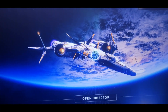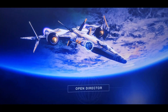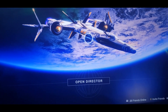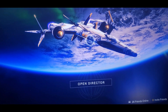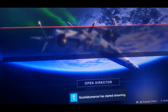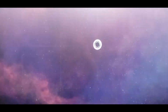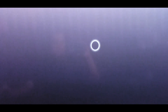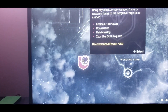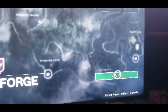Sorry for the shaky cam and terrible quality — I can't get anything else to work. Here is the macro in action. I press play, go to stream — streaming started, controller input detected. It loads up, goes to the forges, moves over, presses the forge button, goes to matchmaking, moves over, and presses Launch.